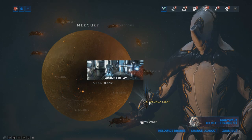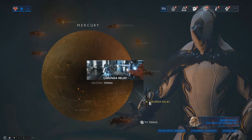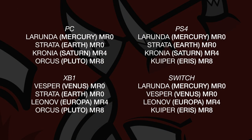Access to these relays can be found on the star chart by going to the indicator on their respective planets. However, access to each of these relays is tied to your mastery rank. The Mercury Relay of Lurunda, the Venus Relay of Vesper and the Earth Relay of Strata have no mastery rank restriction, meaning new players can access them from the star chart. The Saturn Relay of Cronia and the Europa Relay of Leonov require the player to be at least mastery rank 4 to enter.